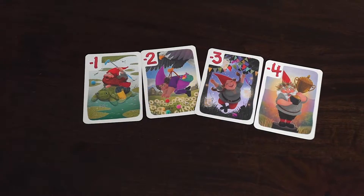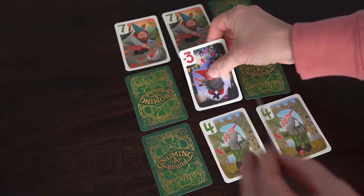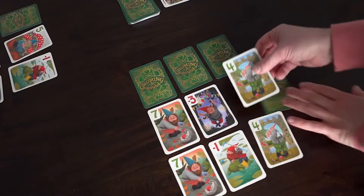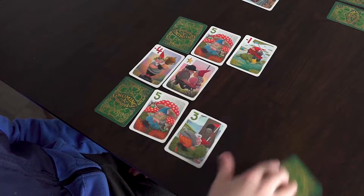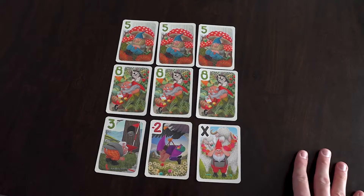Negative cards range in value from negative 1 to negative 4. They are simply scored at their face value. Hazards are always bad news — at least for you. When you encounter a hazard, you must discard it as soon as possible. They go in their own separate discard pile. After discarding, everyone except for you gets to reveal one of their own facedown cards. Any hazards exposed at the end of the round are worth 10 points.